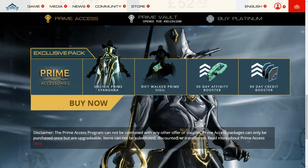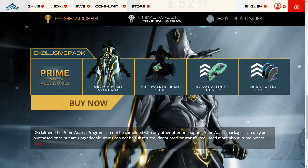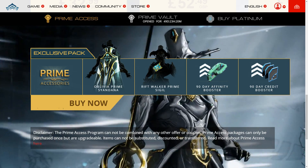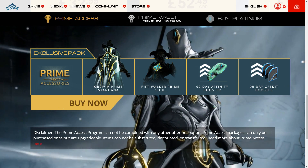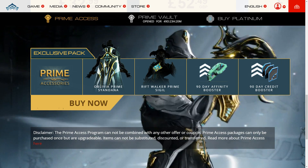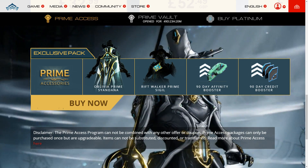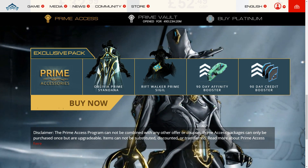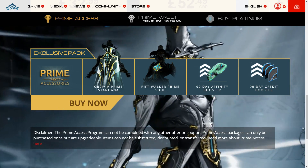I kind of wish there was a choice to get the 90-day Resource Booster with this. If you are picking this up on console, however, you will also get Platinum with this. On PC, you don't get Platinum unless you pick up one of the other Prime Access Packs as well. So it's not a great deal of money if you are a completionist and you make use of the Affinity Booster and the Credit Booster.